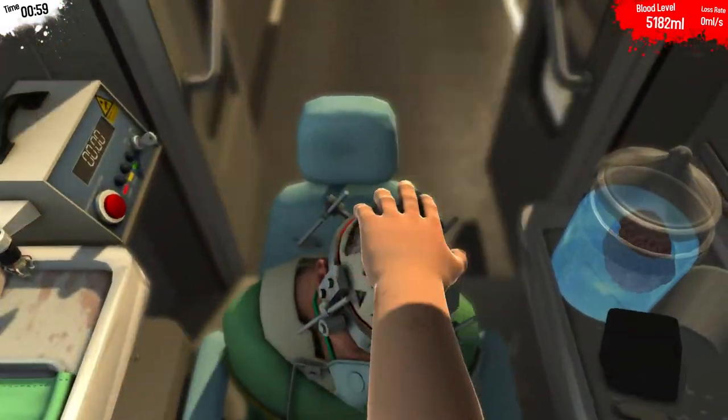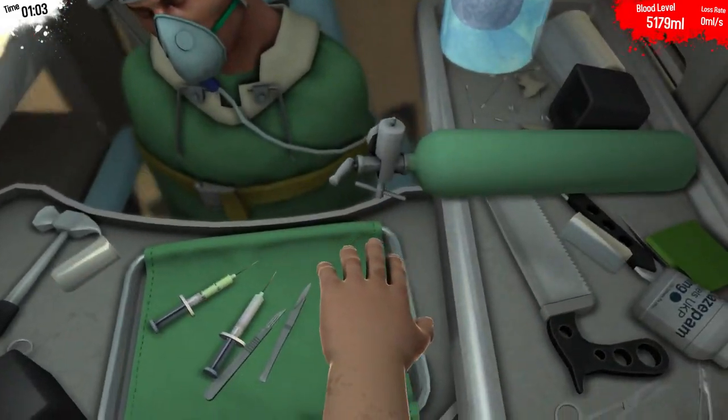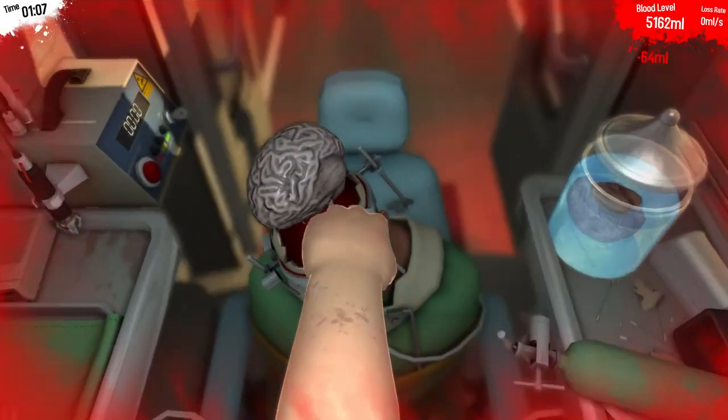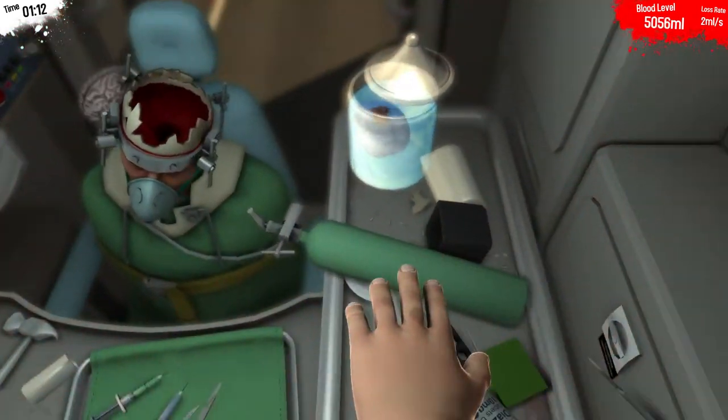Okay, now we have to be able to get the brain out. You want to grab a scalpel, and you want to cut that brain stem without causing very much damage to Bob. So, let's stick it in there. Cut off the brain stem. Perfect.